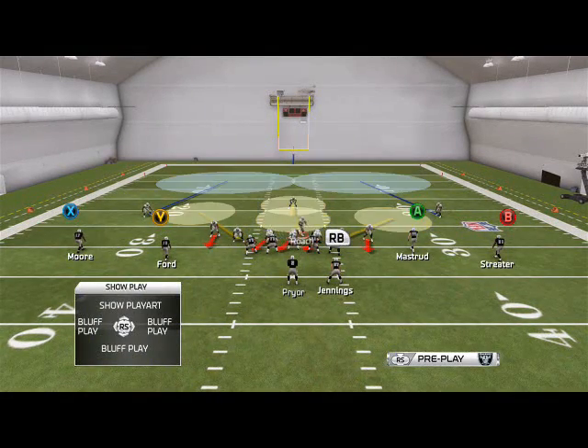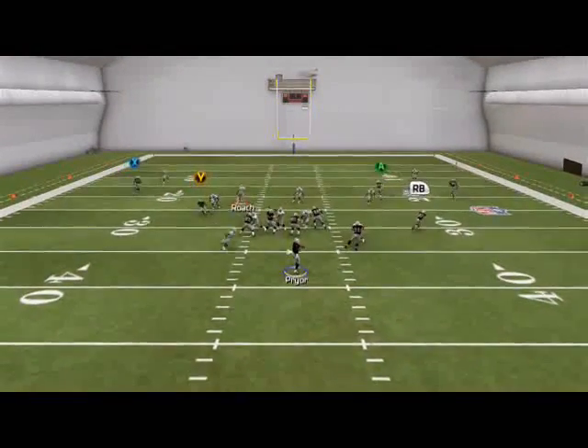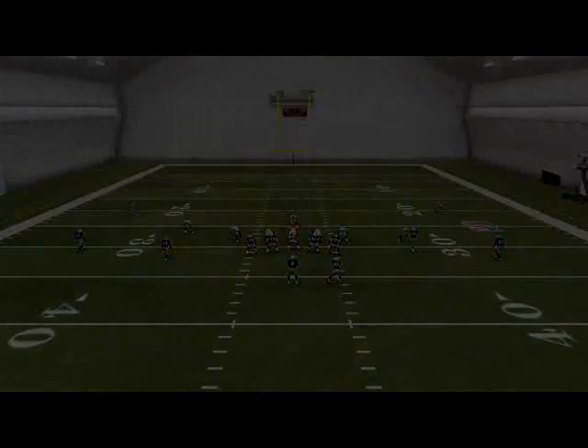In this scenario, we're just going to put the middle linebacker in a hook zone, and we're going to user-control him — he's our user player. We're going to sit in this little A-gap right here with him every single time as well. We're just going to hold L2, and at the snap of the ball, we're free to go wherever we want. Snap-go, and you see we're going to generate that wide left pressure at the quarterback.